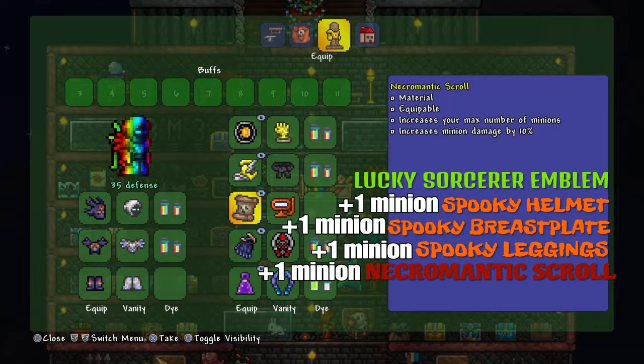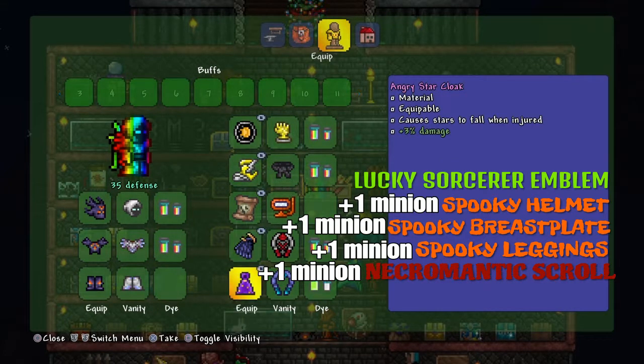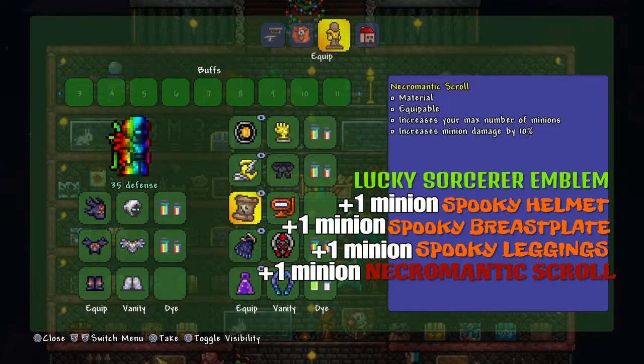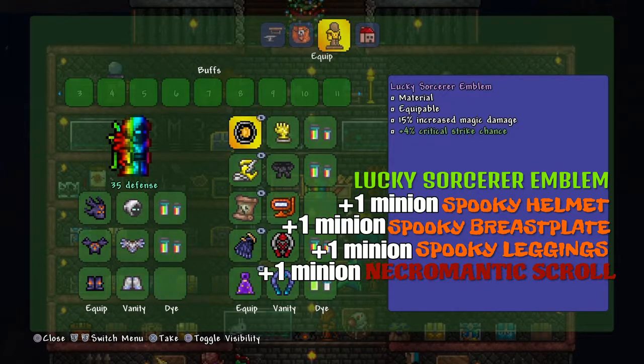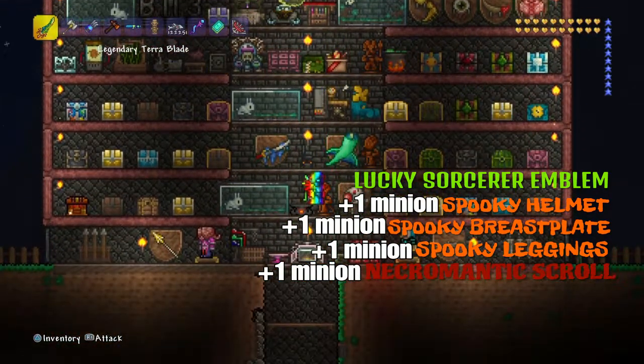The Necromantic Scroll drops from the Pumpkin Moon. Wings — any kind of wings — are also not a necessity. So basically, the Necromantic Scroll and the Lucky Sorcerer's Emblem, plus the Spooky Leggings, Helmet, and Breastplate — that is what you're going to need for the loadout.